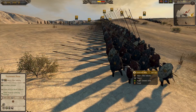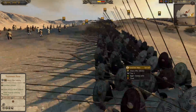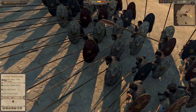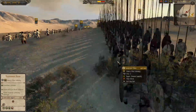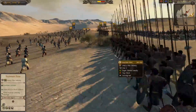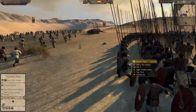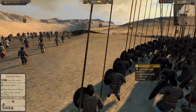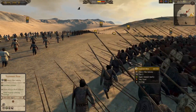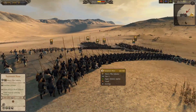Another interesting unit we're bringing today is these Tanukhid Pikes. You can probably see these massive shields here. They have a missile block chance, which - I was watching Arab Carthage's unit roster review the other day - and I don't think any other pike unit has that missile block chance. So that's pretty unique, and it's also very useful as well.